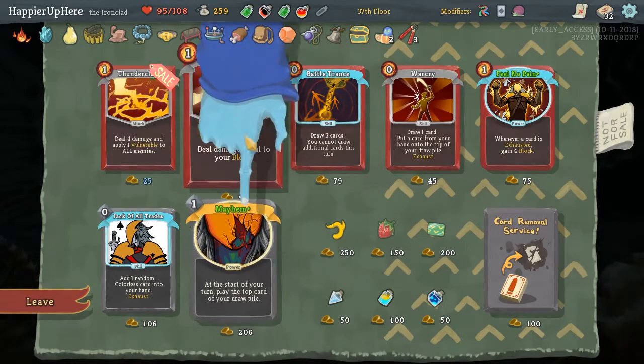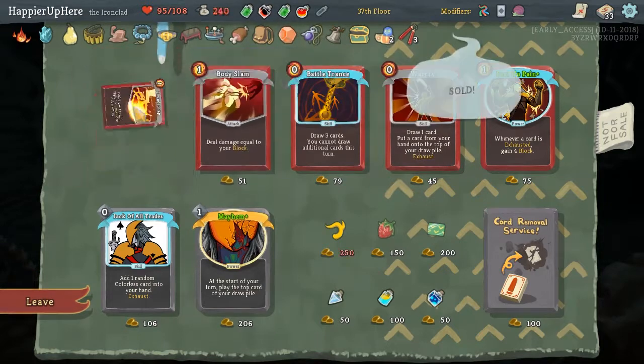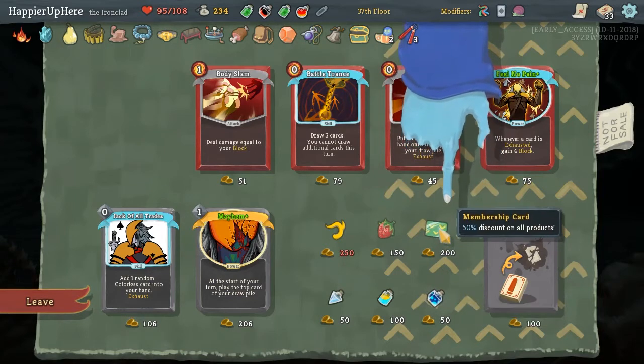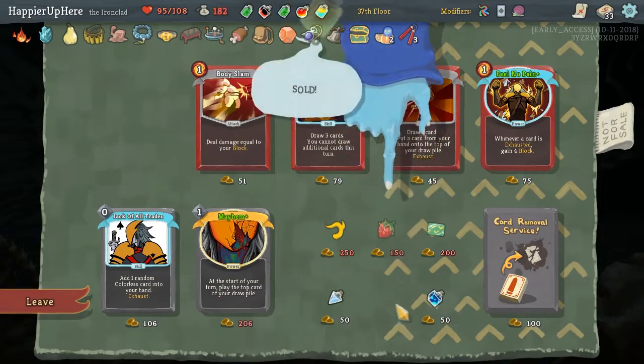Mayhem might be useful, but it is pretty expensive so I don't think I'll take it. Let's take another Thunderclap. Too bad we couldn't get the Gremlin Horn. I should have taken the Membership Card first - but let's definitely take it in Tropic Brew.